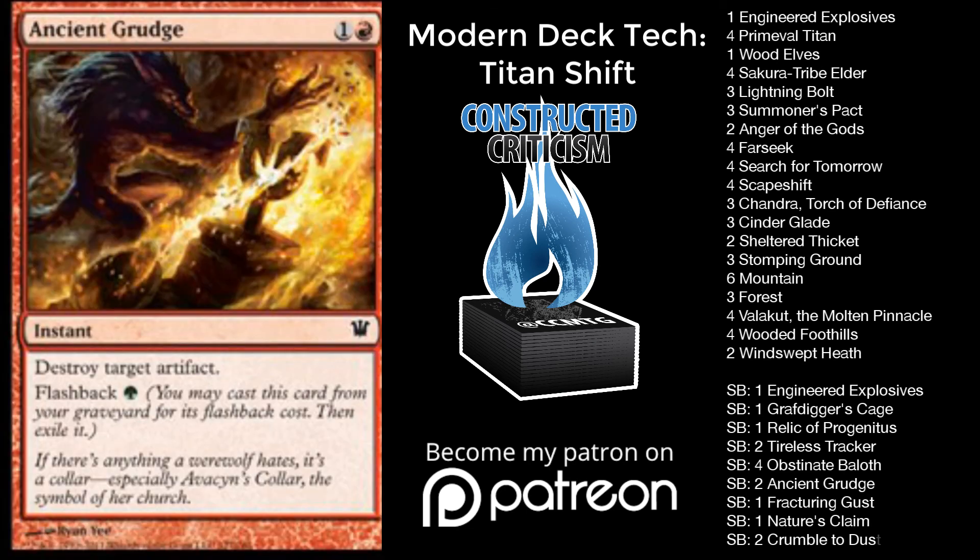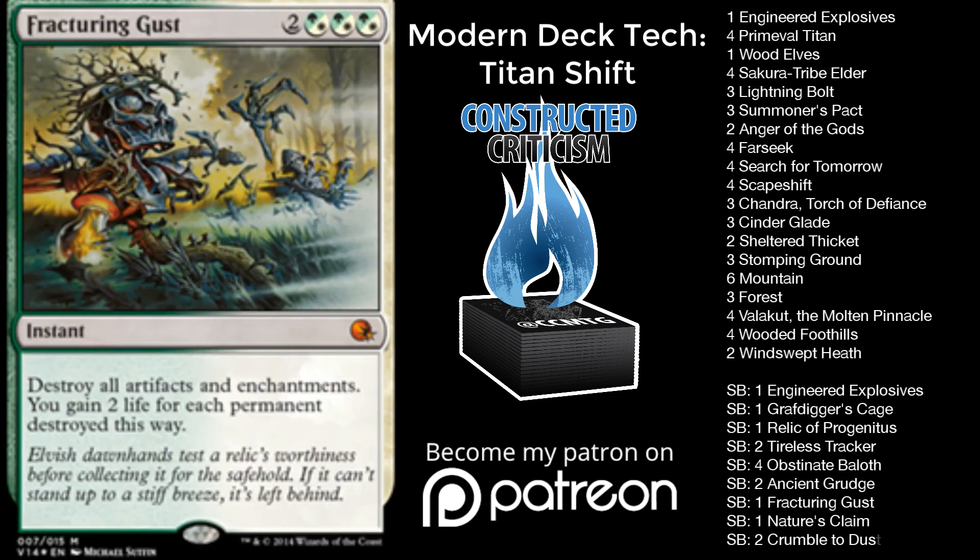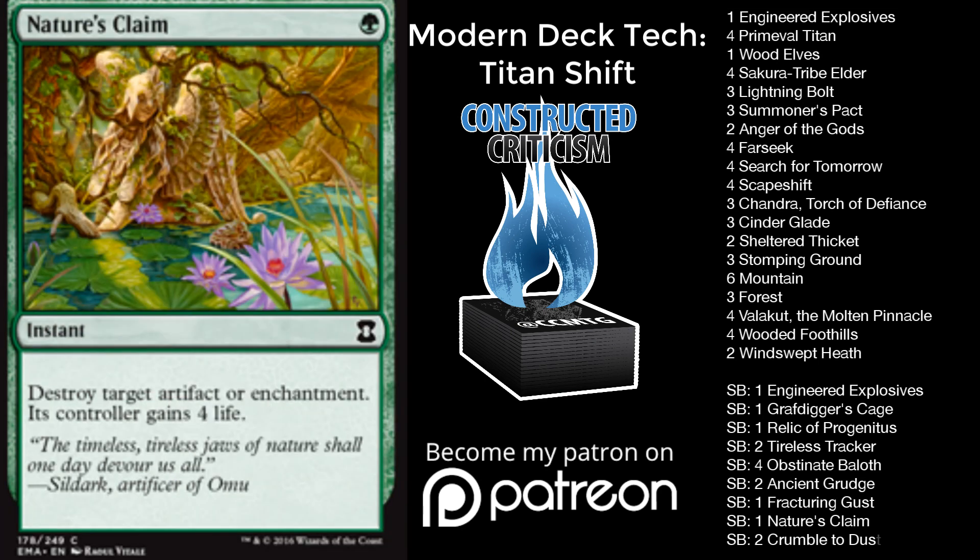We have two Ancient Grudge. It's pretty important against a few different decks — one of them being Lantern Control, where it's super important to be able to beat that deck with something like Ancient Grudge hitting your graveyard. Also, if they have to spend something like Surgical Extraction on Ancient Grudge, it means it's less likely they can do it against your Valakuts and you can try to win the game that way. We have one Fracturing Gust. I'm honestly a little bit surprised — I did not think I would like this card as much as I do. I was super hesitant to put it in the deck. I've always been a Shatterstorm kind of guy, but this has come up in enough situations where I was okay with it.